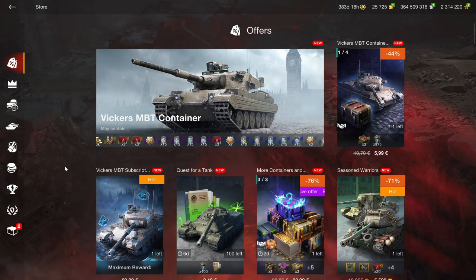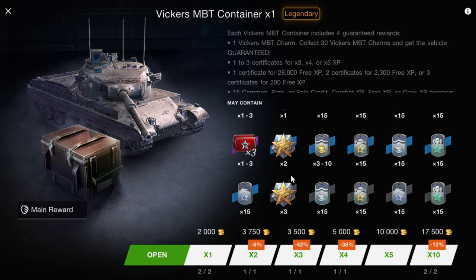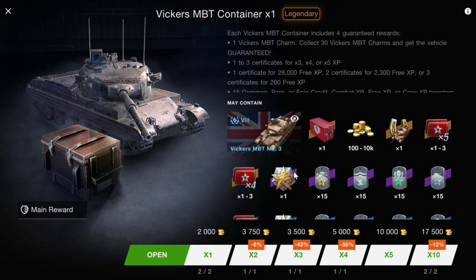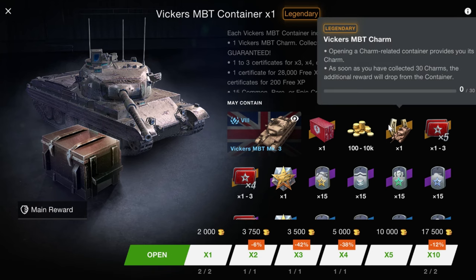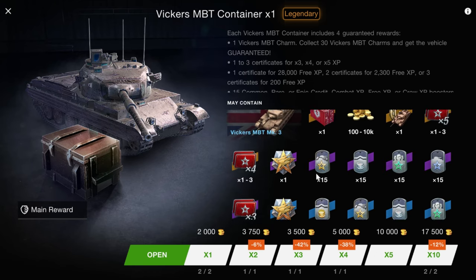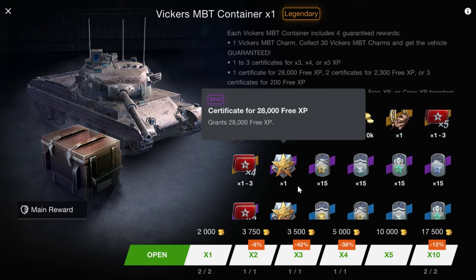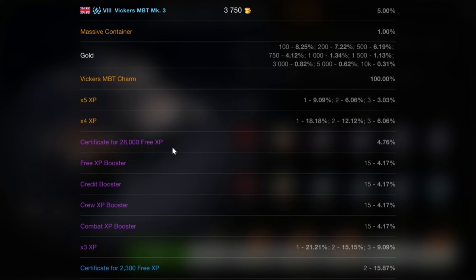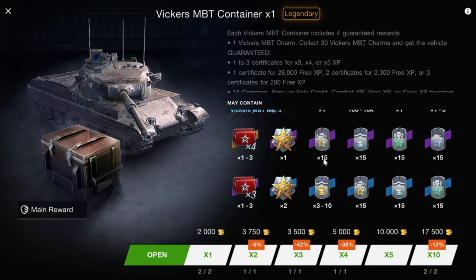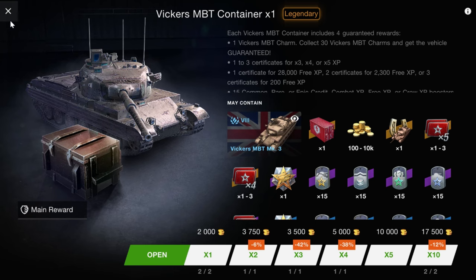Now, there are two ways to obtain the Vickers MBT. The first one — that anyone with a little bit of marketing and math knowledge will immediately see through — is the crate version, where you have to pay 60,000 gold to get the vehicle for sure. Because you need 30 charms to get the tank — five crates at 10,000 — adds up to 60,000 gold to buy the entire vehicle. You will be able to get a single certificate for 28,000 free XP, because the drop chances for these are also no good: it's a 4%, so you're just as likely to get one of these as you are to get the tank. You're not getting anything much of value besides that, and for 60,000 gold, that is simply not good enough.